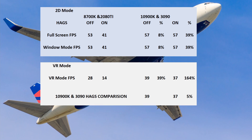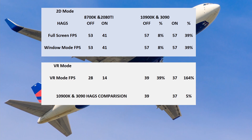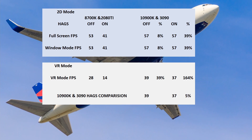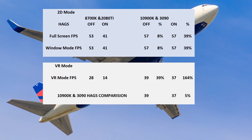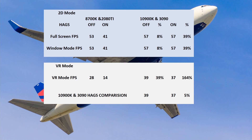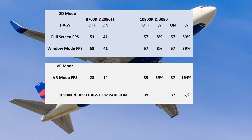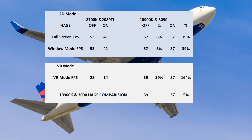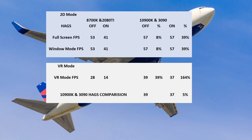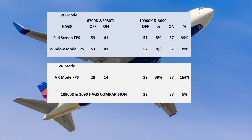Turning now to the VR results — here at last the 3090 started to have to do some work. With HAGS off, recording a 39% improvement in FPS, from 28 to an average of 39. Whilst in VR, HAGS on or off, the frame rate for the 30 series graphics card didn't vary considerably, which is not the case with the 2080 Ti. So with HAGS on, there was a significant and noticeable difference, with the frame rate increasing from an average of 14 to 37. Looking just at the 10900K and 3090, HAGS off seems to have a small 5% advantage, but I will be doing more tests in the future and report accordingly.